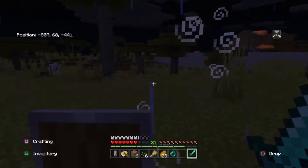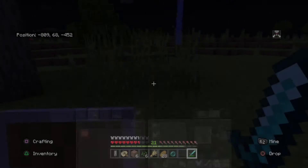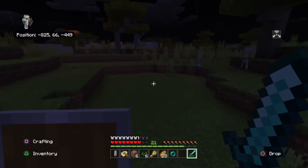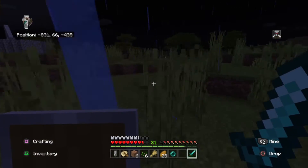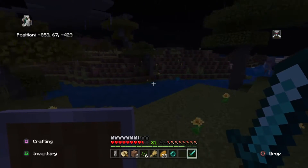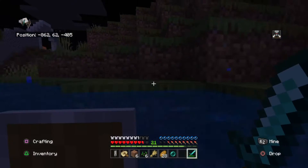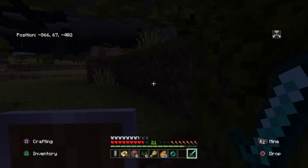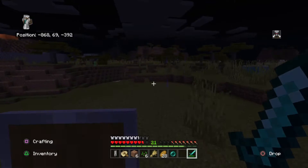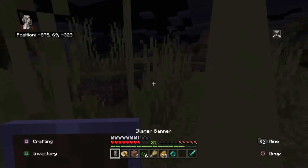Okay, if I go into the village a raid will start. Now this curse — I believe it lasts for an hour. An hour that I can't go into the village, so I'm going to try to sneak around the village because I don't want the raid starting during the night. I'm going to try to make it into my bed, skip to dawn, and then I'm fine with starting the raid during the day. And I got this cool Illiger banner!